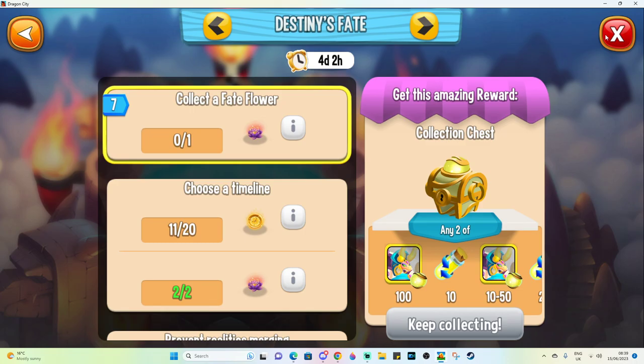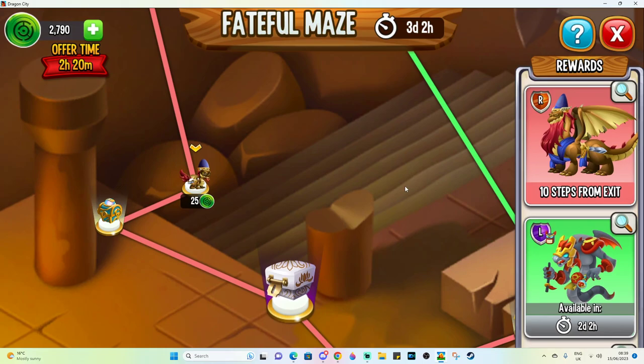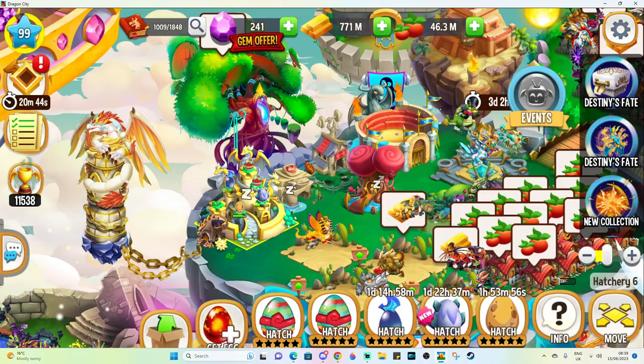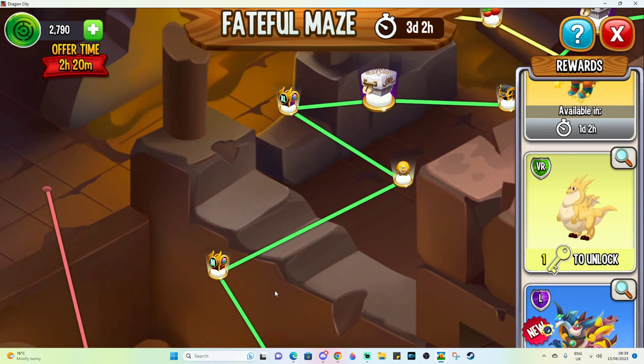Those are all the things to be aware of with this event. With maze events, all you have to do is log in once every eight hours and collect currency. You can do that very easily by hatching a dragon's egg and feeding it up, and you can save all of your currency until the last day — see how much currency you have and then spend it on the path based on how much you've got.